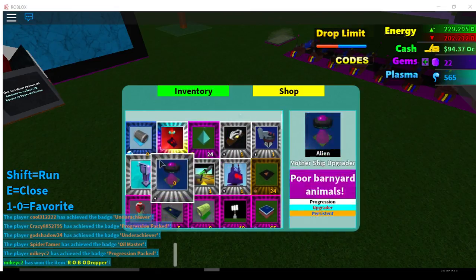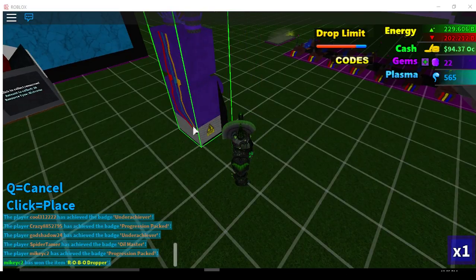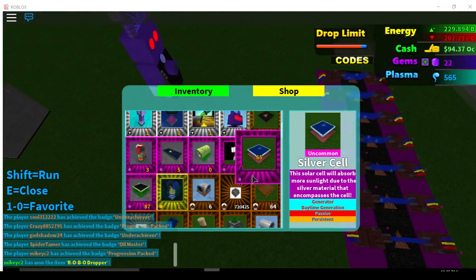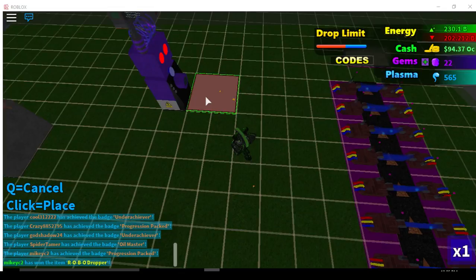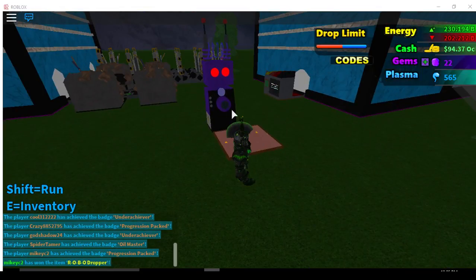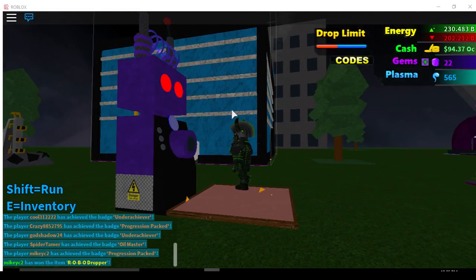Doubling — all right, that's not bad. It's the robo dropper, same value as done. Wonder if it drops a diamond or it's just something like it.